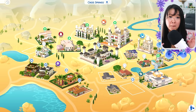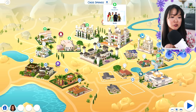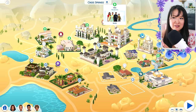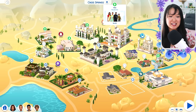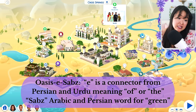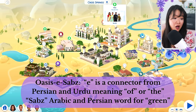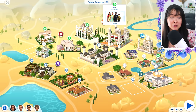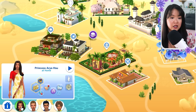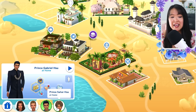Next we have Oasis Springs — big update: they are now called Oasis A. Sobs. This new name is meant to reflect the environment. The breakdown is: Oasis means a fertile, lush area of the desert; the 'A' or 'E' is a connector from Persian and Urdu meaning 'of' or 'the'; and Sobs is an Arabic and Persian word meaning green, conveying a lush environment. Sobs also means vegetables in Hindi, so — Oasis of Vegetables, here we are. Here we have Queen Nea, ruler of Oasis A. Sobs, and her daughter and heir Crown Princess Aria, Aria's husband Prince Gabriel, and their adopted son Sahar.